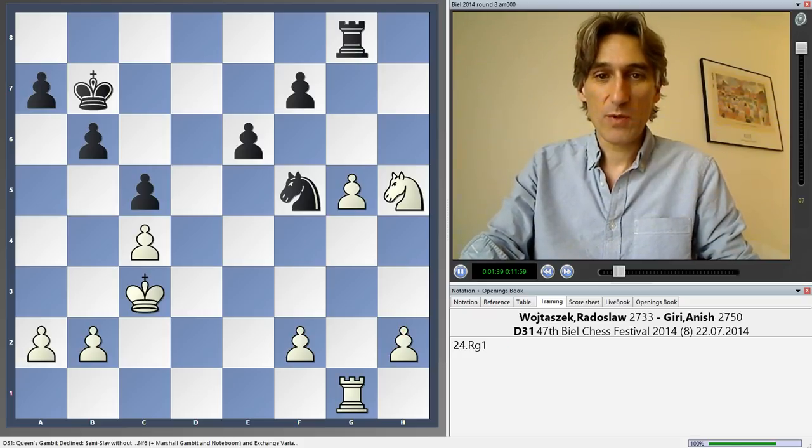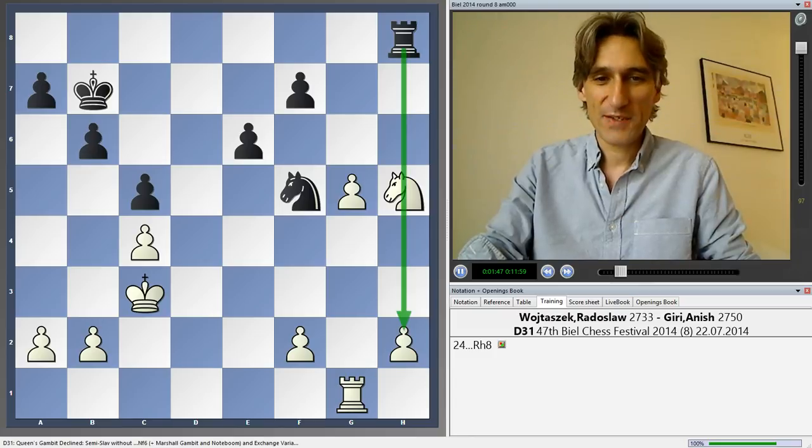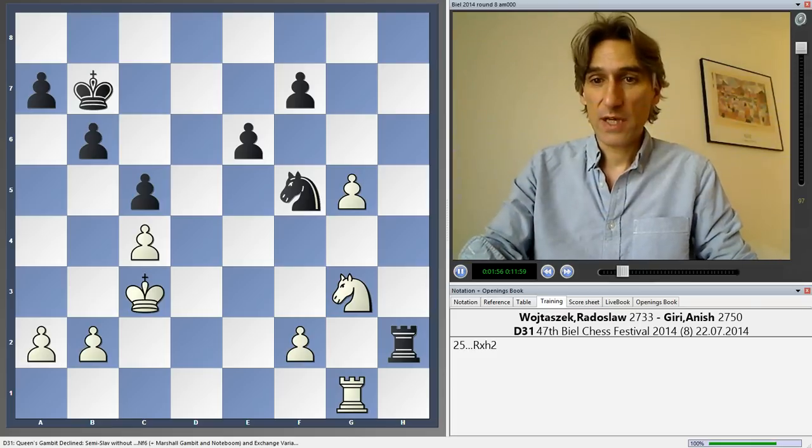First of all, let's look at rook g1. This has actually been played before, but it's not that good after rook h8. The rook has moved away from the h-pawn. The knight moves back, and black captures on h2 and equalises the game.